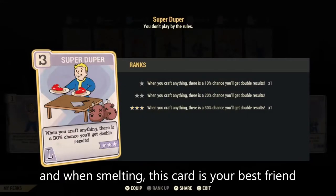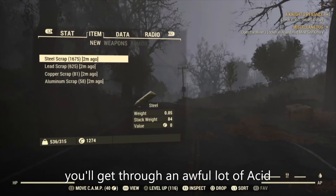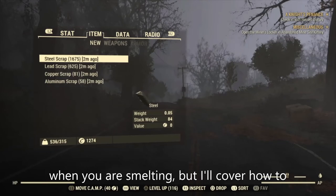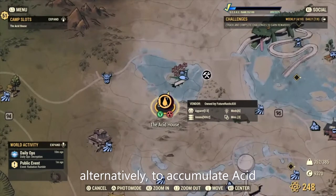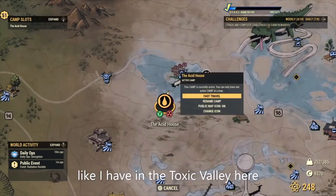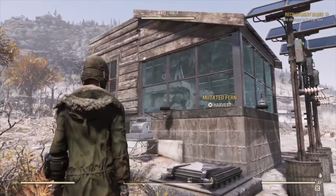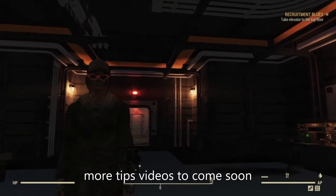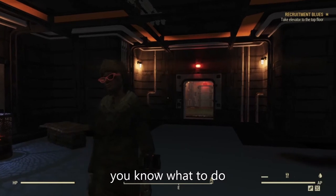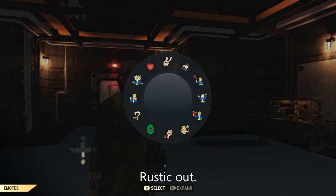When smelting, this card is your best friend. These are the totals I ended up with once I'd finished smelting with Super Duper. You'll get through an awful lot of acid when you're smelting, but I'll cover how to farm acid in a later video. Alternatively, to accumulate acid, place your camp on an acid resource node like I have in the Toxic Valley. A massive thank you for watching — more tips videos to come soon. If you like what you see, like, share, subscribe, and I'll see you in the near future. Futuristic out.